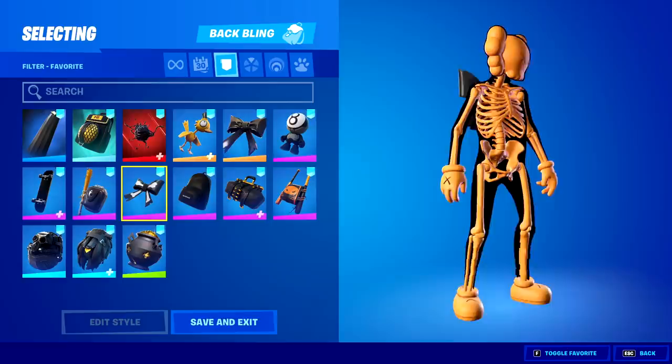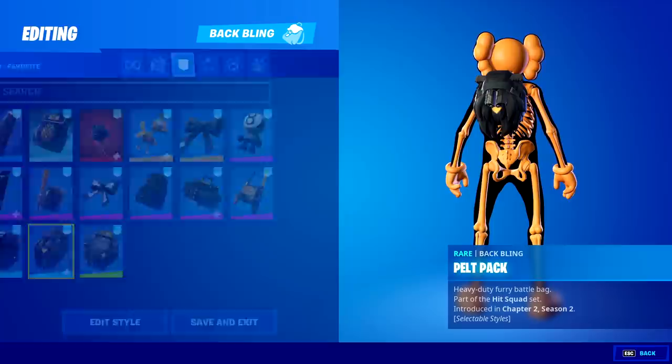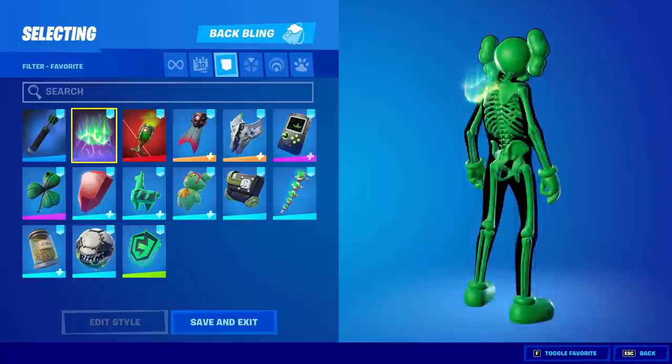Cuddly Bones works here because it goes with the bones of the skeleton. Bat Attitude — the brown is kind of close to the shade of orange. Pot of Gold lucky coins looks very good with the gold shade. The Pal Pack works for the cel-shaded edit style because of the cel-shading on the outfit. For the green edit style, I found it a little easier than the previous two — I like some of the items a bit better.